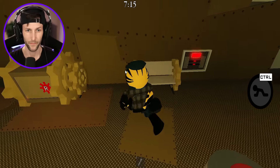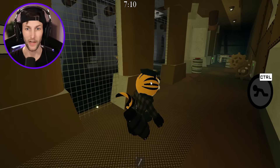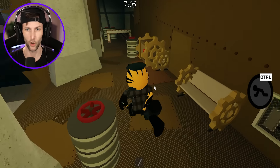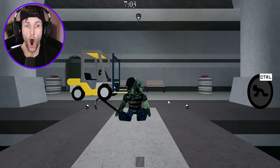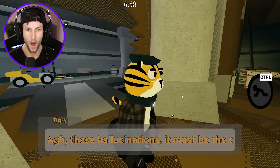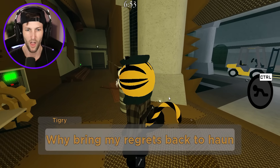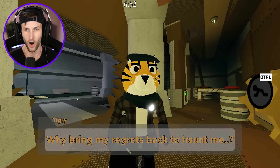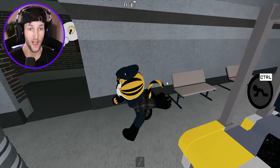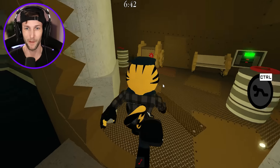That was so loud. Red safe right there. The second number is a two, so we have one and two. I have to open up a red safe. These hallucinations — it must be the toxic air around this area, why bring my regrets back to haunt me? This is dark, that was freaky looking — it was like zombie Rash!